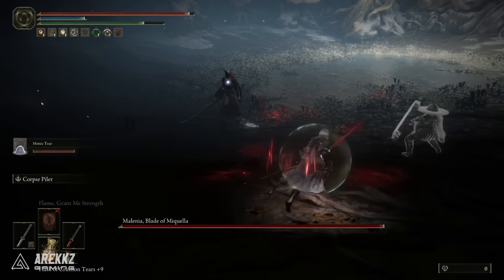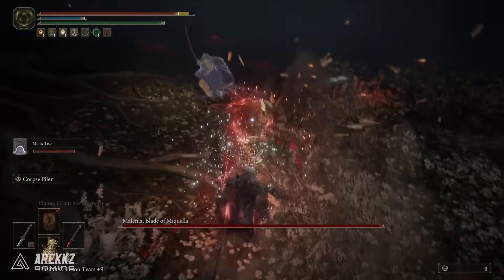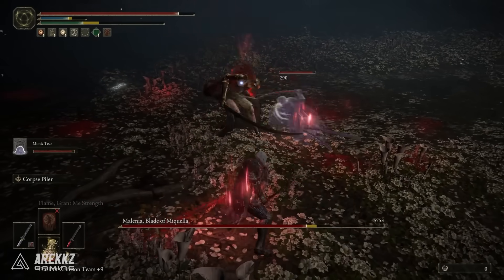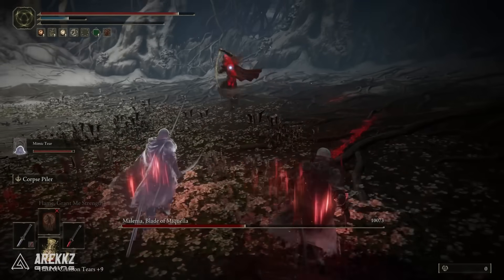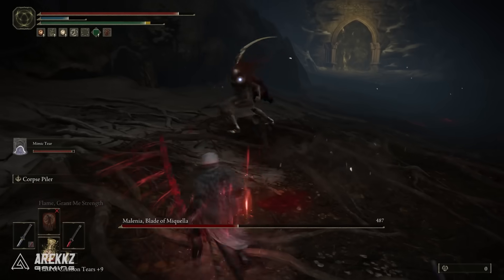The handy thing about having Seppuku on the Nagakiba is that in certain situations I can apply it to one weapon, still dual wield Rivers of Blood and the Nagakiba, maintain the power stance, and still press left trigger to bring out the Rivers of Blood Corpse Piler whenever I want to do some meaty damage.